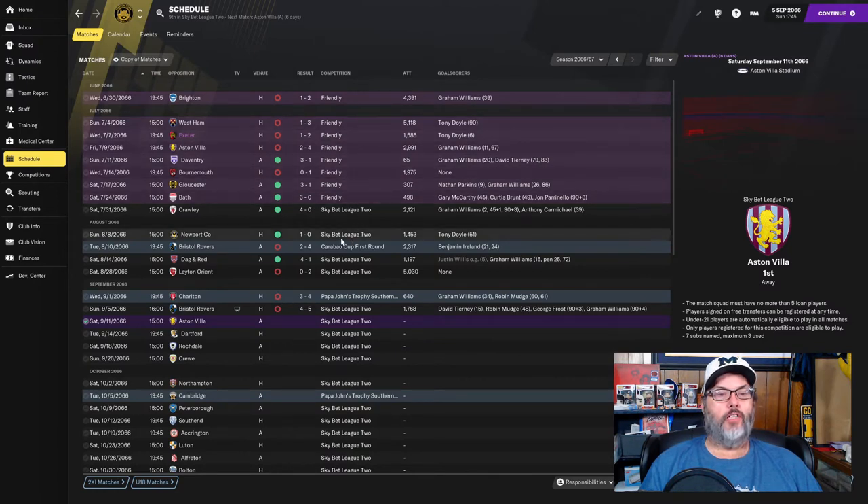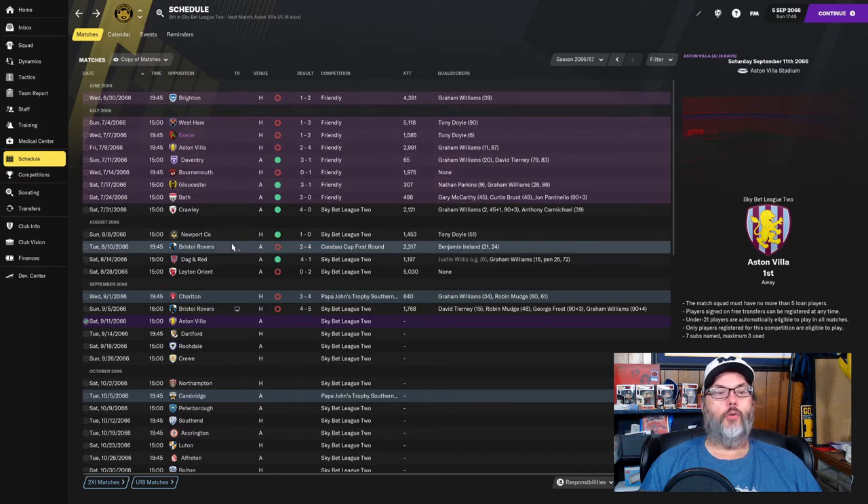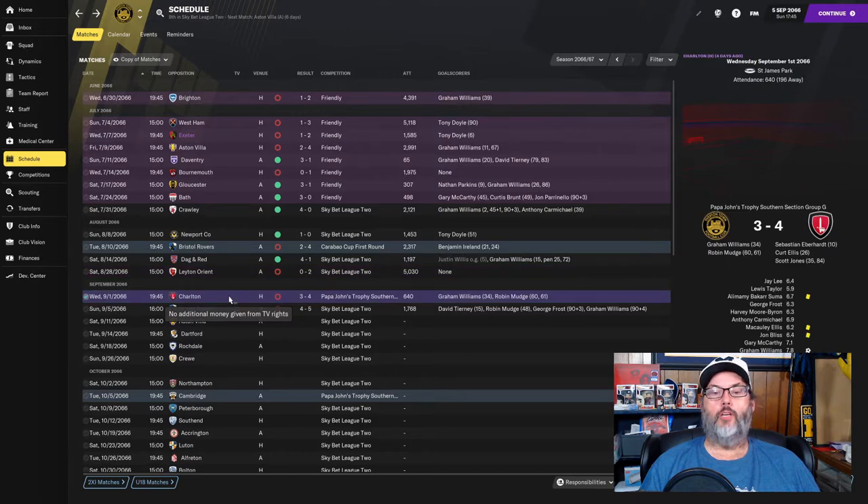We had taken a look at the friendlies already. After the early win against Crawley we did beat Newport County 1-0 - Tony Doyle with the goal in that one. Bristol Rovers beat us 2-4 in the Carabao Cup. Benjamin Ireland was in on this one because of the injury to Porter, our new player, and he had a brace in three minutes. Dagon Red we beat 4-1 - we picked up an own goal and then another hat trick by Graham Williams, his second hat trick in the early going of this season. Leyton Orient beat us 2-0 and then Charlton 4-3, Graham Williams and Robin Mudge with the three goals there. So yeah, it's been a mixed bag.